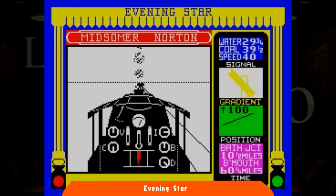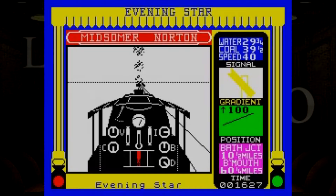La differenza comporta l'utilizzo di un treno diverso. In relazione al livello di difficoltà sarà necessario controllare più o meno parametri del treno per portarlo sano e salvo a destinazione, possibilmente con puntualità. È persino previsto l'uso del fischietto, quindi i dettagli non mancano e la qualità è oggettivamente ottima su tutti i formati: Commodore 64, Spectrum, Amstrad e BBC Micro.